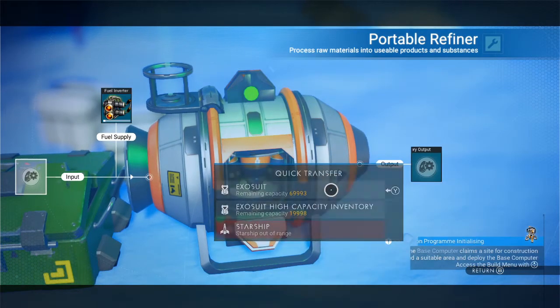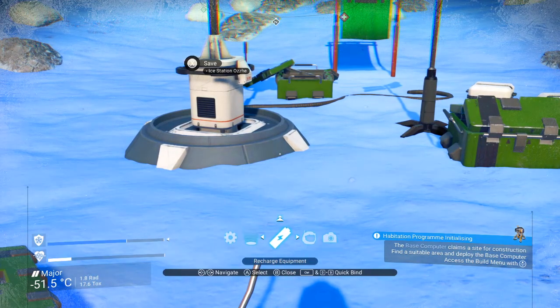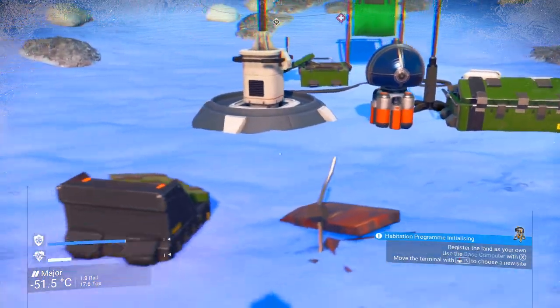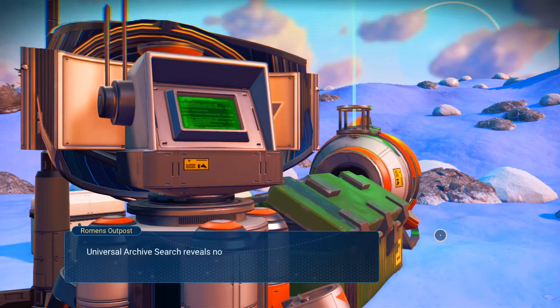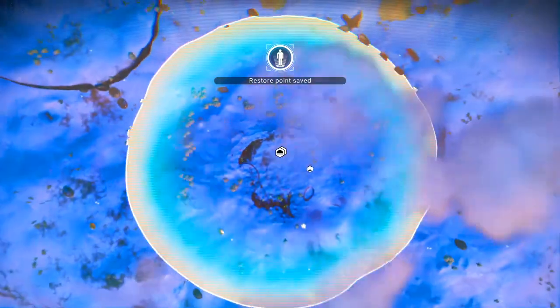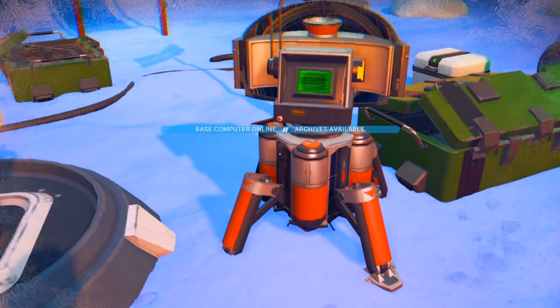We'll take this, drop it into our exosuit, and build the base computer. Press up, switch that to here, and we'll drop it. It automatically names your outpost, but you can of course change the name of it if you want to. Claim the site — and that's where the base goes.